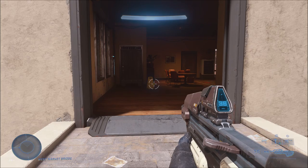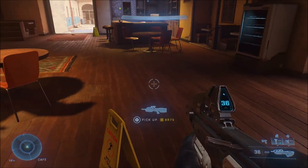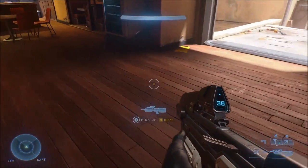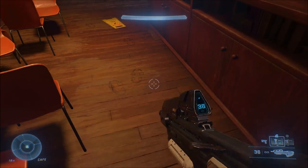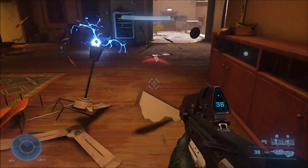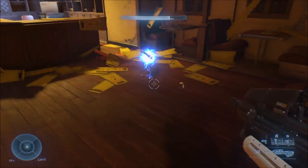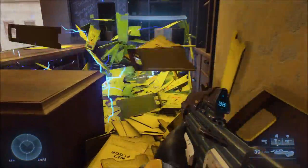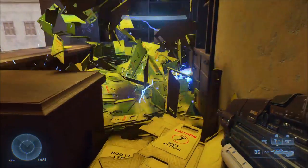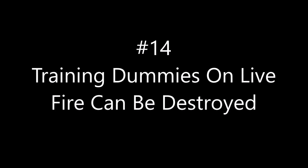For number 13, this is a pretty famous one if you follow Halo on Twitter. Basically, if you use a dynamo grenade — that shock grenade — and throw it near a wet floor sign, it will cause that wet floor sign to duplicate like crazy. The more you do it, the more it duplicates, and you can make huge piles of wet floor signs. The results are pretty funny.